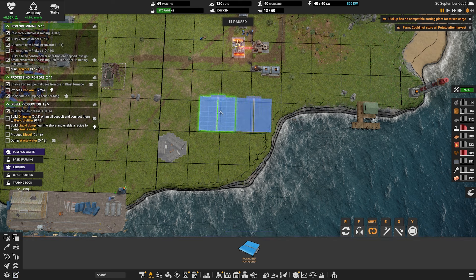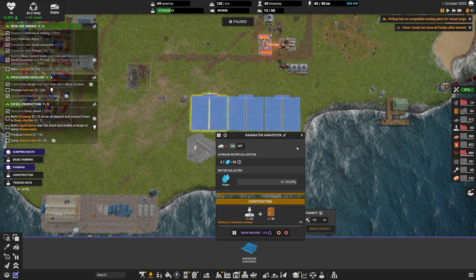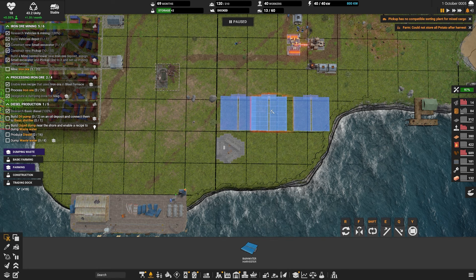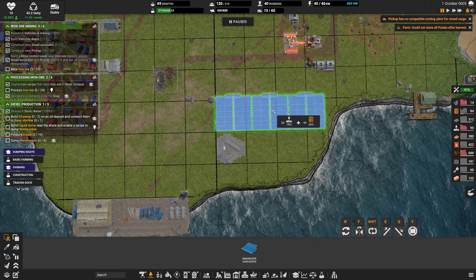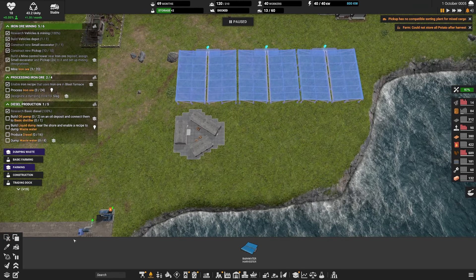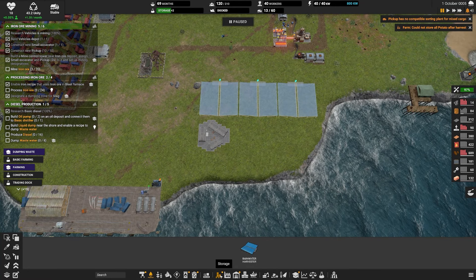We can get some potato storage down, because this is actually just filled with potatoes - it's a really good position to be in. We have the brickworks down here and a rainwater harvester. We don't have a way of extracting the groundwater up here as of yet - this is the only option we'll have for a little while, and they're quite chunky. I'm wondering where I should fit these in. If we go into planning mode, we can fit three in there quite nicely.